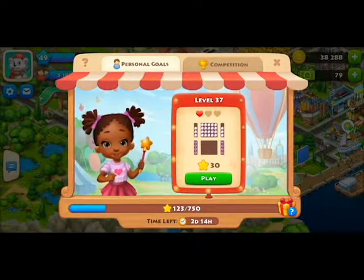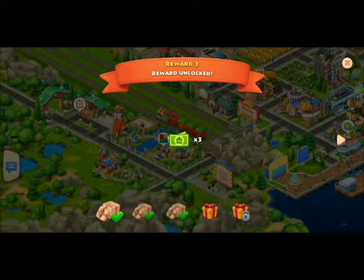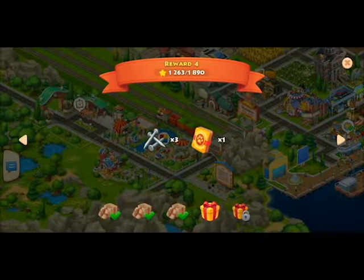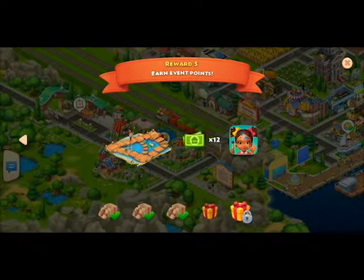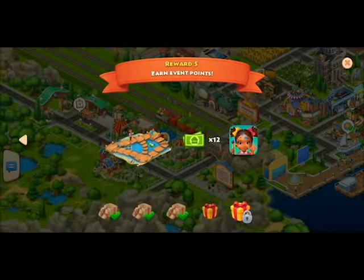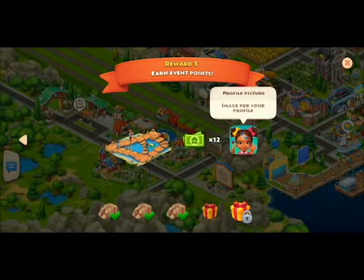Above the timer you can see the stars you gain by beating a level, and here are the prizes you'll get. The first present gives you three dollars, the next is a paint bucket and an animal card for your zoo, then two automatic order fillers and one lab booster, then three nails and one epic animal, and the final reward — which you get for beating everything — is this really cool staircase decoration.